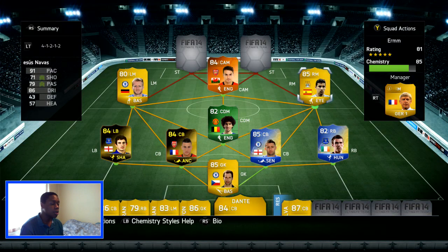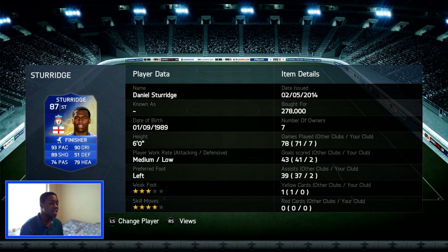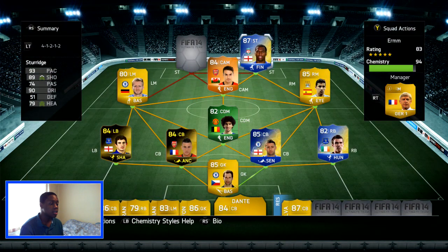At right mid we have Normal Jesus Navas — very good player. I always try to fit him into my squad, but if I can I'll put in-form Sherl over there. Since we already have Sherl, Jesus Navas goes there. For our first striker we have Team of the Season Storage, making it our third blue card: 93 pace, 89 shot. I picked him up for 278k coins — what a good player, I really enjoy using him.